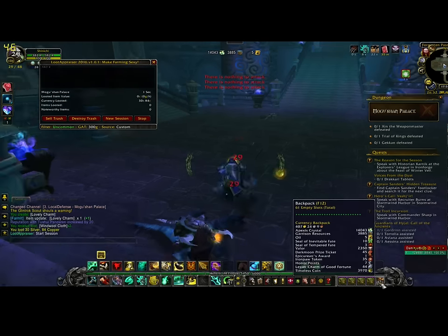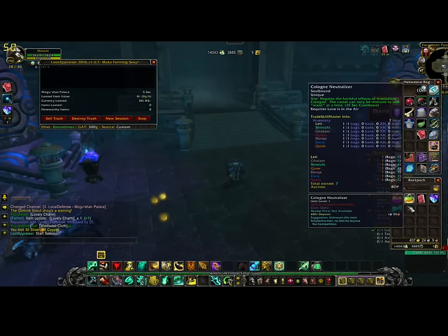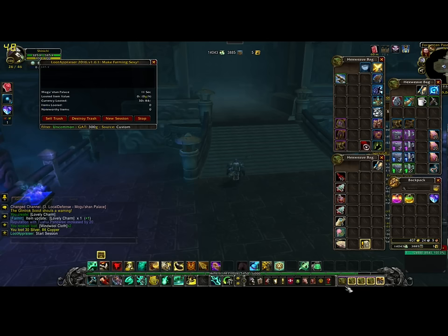Definitely remember — do NOT forget your lovely charm collector's kit. If you forget that, don't even bother; go back and get one. It's in all the capital cities at the vendor, usually near a bank.